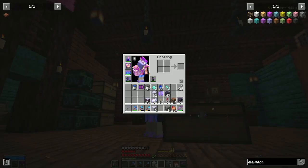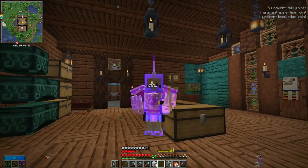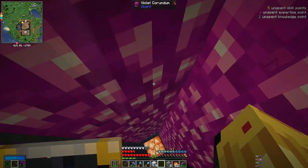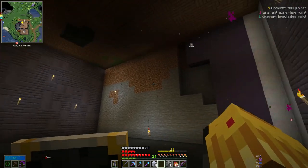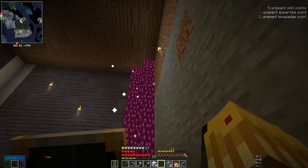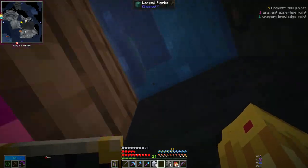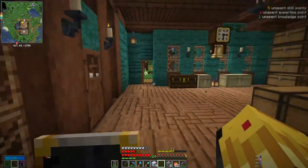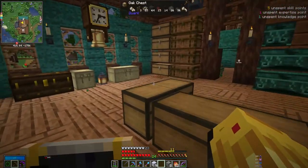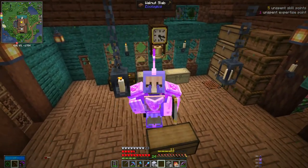I've got some more knowledge stars and we're going to make some more. The reason being is I am working on a project — I'm making a basement. It's still a work in progress. While I did put in this water elevator, I think I want to make life just a little bit easier and unlock elevators. So we're going to make some knowledge stars and unlock elevators. Just one — there we go, nice.